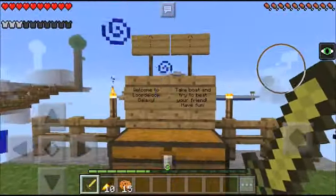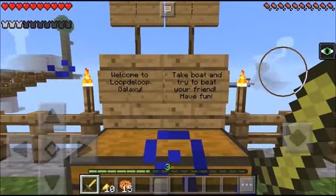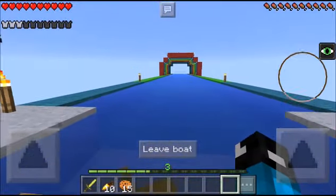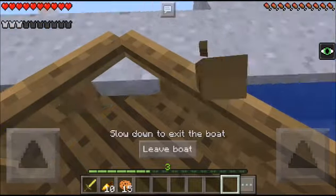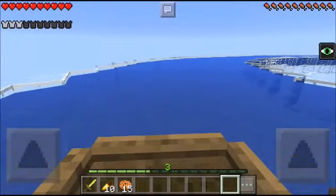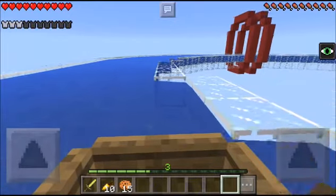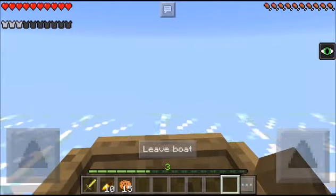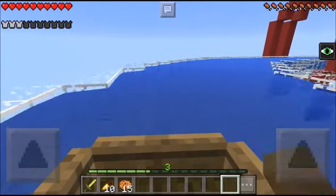All right. Welcome to Loop de Loop Galaxy. Take a boat and try to beat your friend. Have fun. We are on our boat and looks like I am turning the wrong way. So we're just going to continue this until we reach the end — the bottom. I'm terrible at rowing.